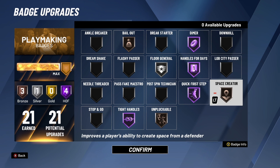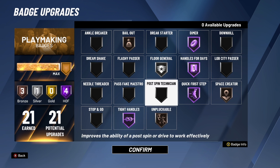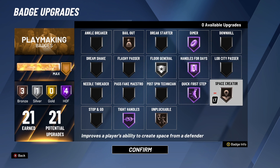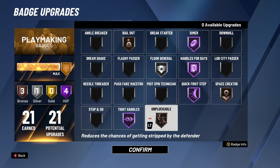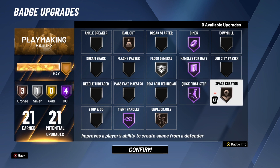When you're talking about badges and making sacrifices, the badge that is more important for creating space is Tight Handles. Definitely keep this badge on — it helps you stun your defender. If you can sacrifice, I would recommend upgrading Space Creator. Also, Unpluckable — you only need it on bronze. So if you have that on hall of fame, you could take a few badge upgrades off that and throw it on Space Creator. It's a pretty important badge when you're talking about creating space with this hop jumper shot.